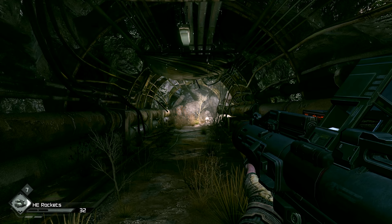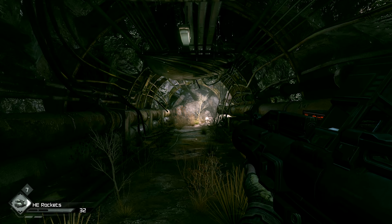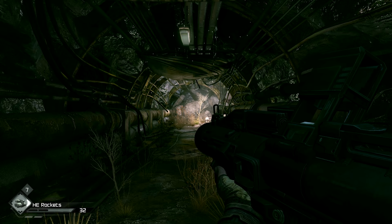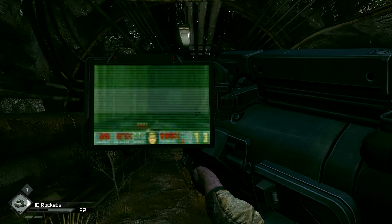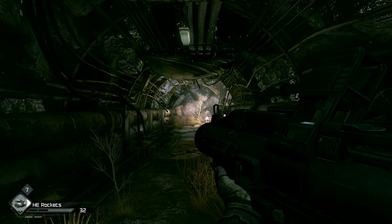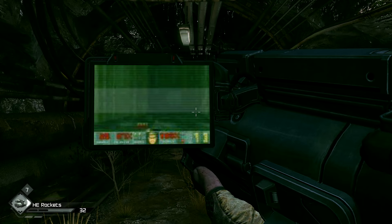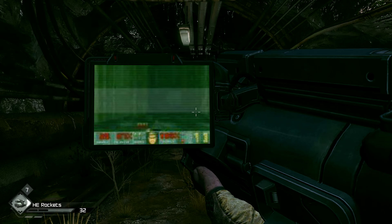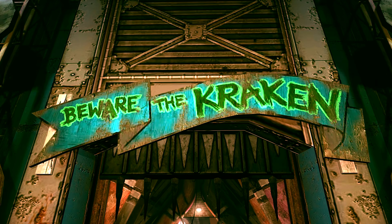Probably one of the hardest easter eggs to discover organically while playing RAGE is involved with the rocket launcher. If we equip the rocket launcher and pull it out, then stand still for 5 minutes and 22 seconds, a screen will pop out and show footage from the original Doom's E1-M2 nuclear plant level. Sadly you can't actually play the game through the rocket launcher and all you get to do is watch a few seconds of gameplay. Nonetheless, it's a pretty cool nod and very difficult to discover yourself.